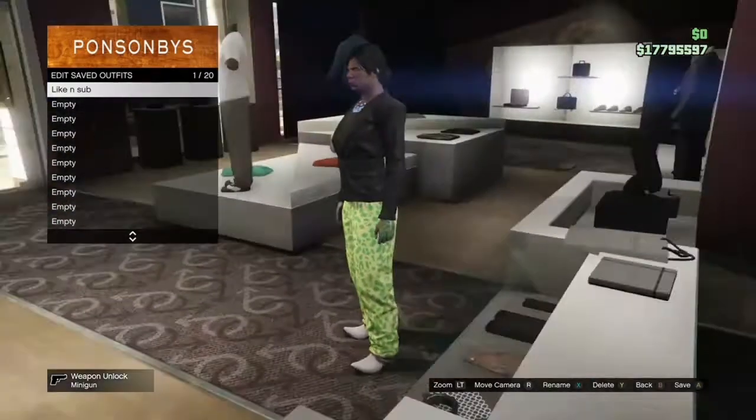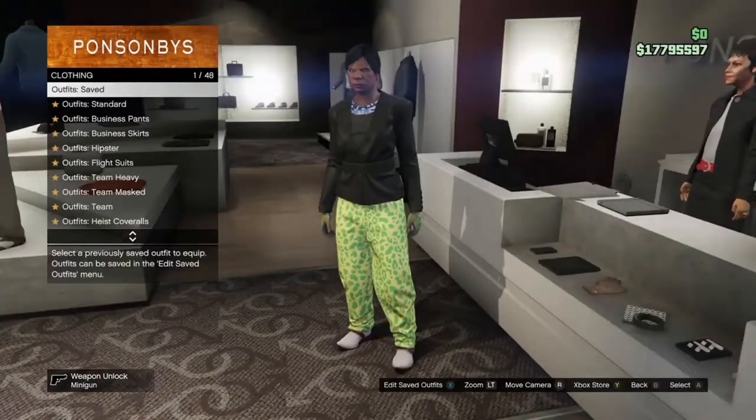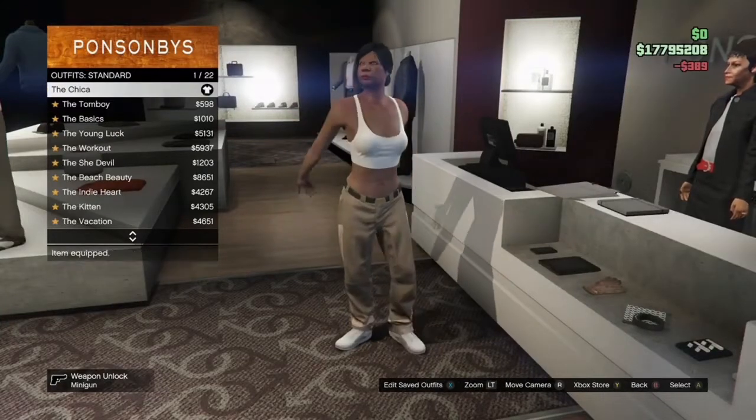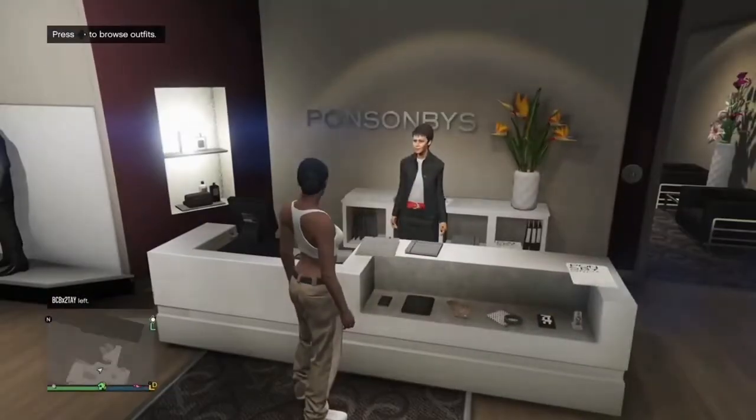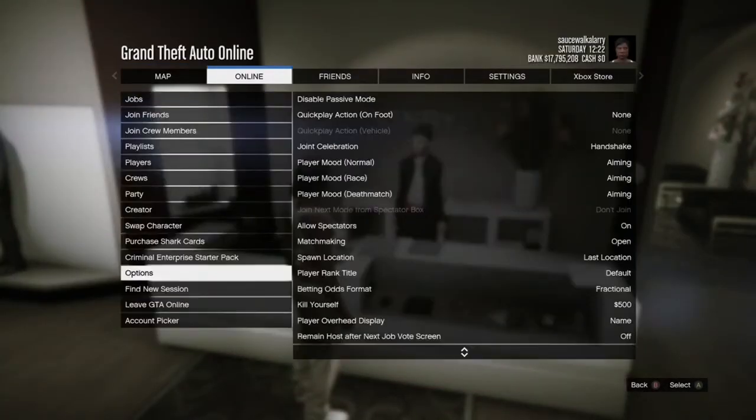Once you save your outfit, hit B or circle, go to standard outfits and purchase the Chica outfit. Once you've got the Chica outfit, completely back out, hit your pause button, go to online and go inside of creator.